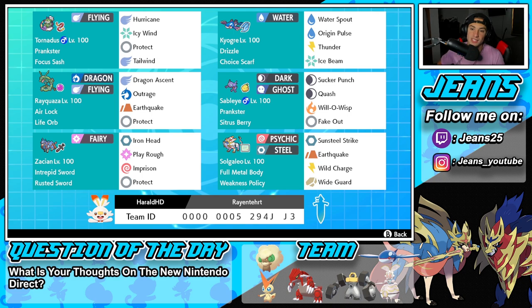Fourth Pokemon on the team is Sableye. Sableye is so good - I absolutely love it and it is such a pain to go up against. It has Prankster alongside the Sitrus Berry, and it's rocking Sucker Punch to proc the Weakness Policy on Solgaleo, then Quash, Will-O-Wisp, and Fake Out for its final three moves. Super strong, super great support, really good at just controlling the battle.